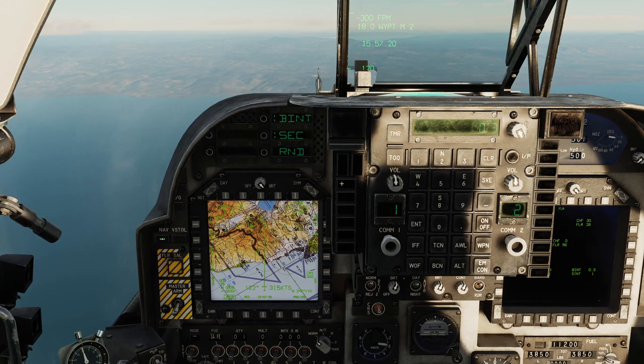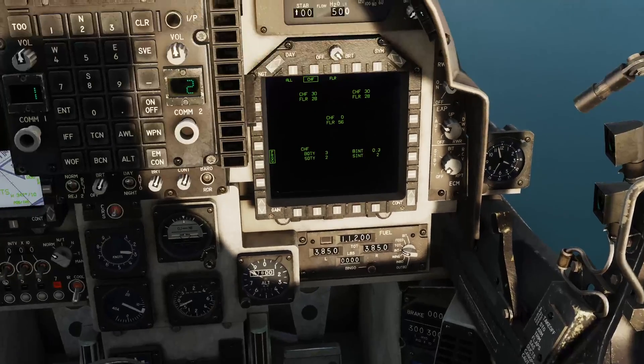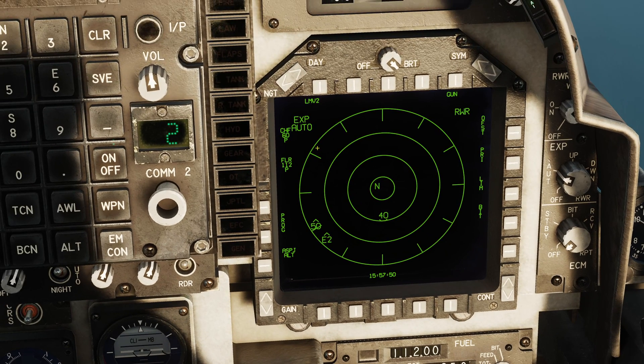And then you can have a salvo. A salvo is a grouping of bursts. Let's say salvo quantity - I want to do two salvos, so I'm going to press enter on that. Salvo interval will be in seconds, and I'll make this two seconds. So if we now take a look at this program: we're going to drop three chaff with 0.3 seconds between each, then wait two seconds, and then repeat that sequence one more time. Let's come out of the program, set chaff to programmed, and let's see what that looks like.